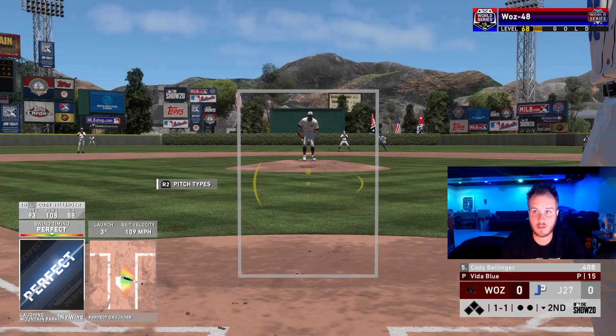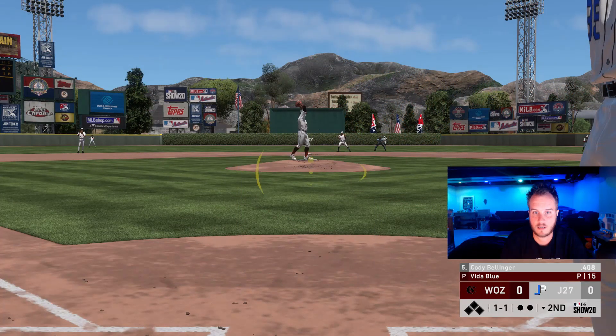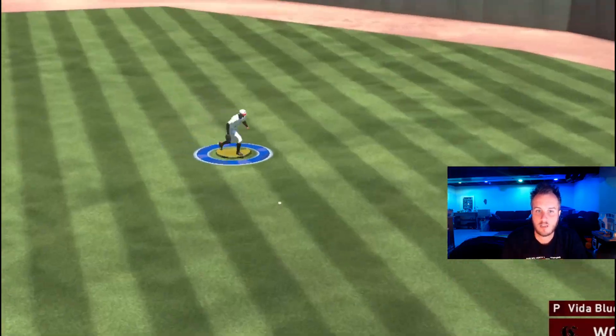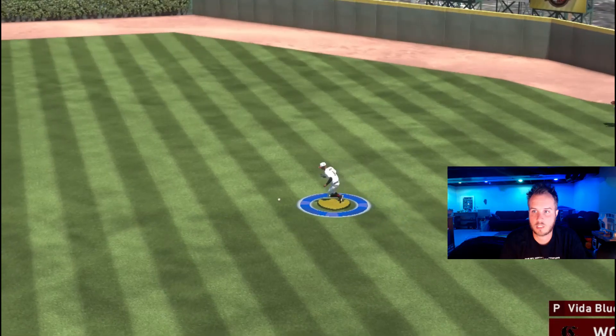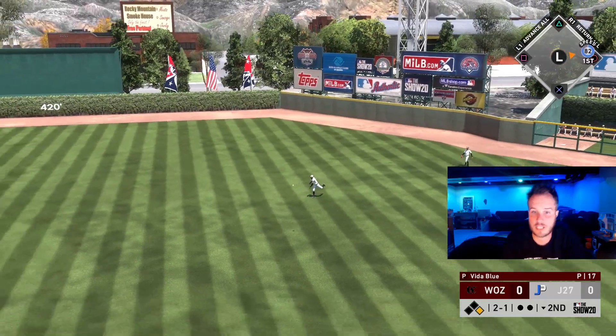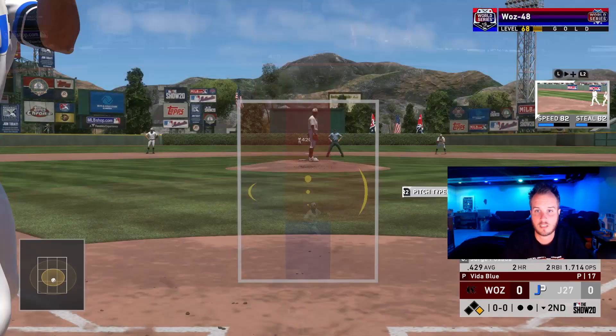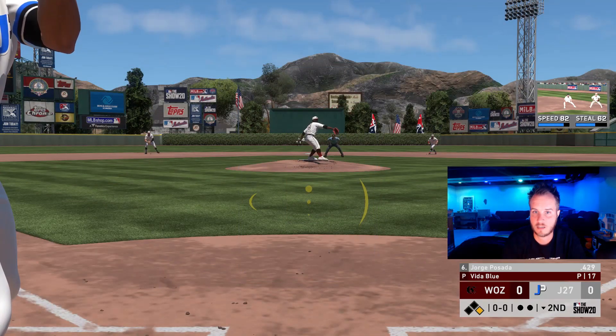Perfect swing foul ball — I don't think I've ever seen that. That's a perfect swing right there. Shoots it through that hole. Go to second. See, people wonder why I go to second base right out of the box, because sometimes the fielders bobble that ball, and sometimes if you have decent speed you can get to second base.